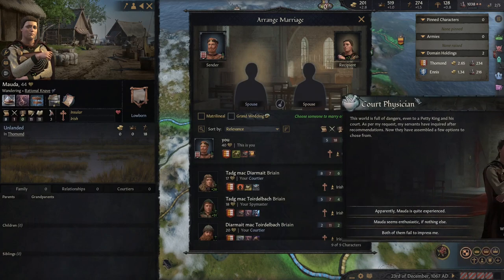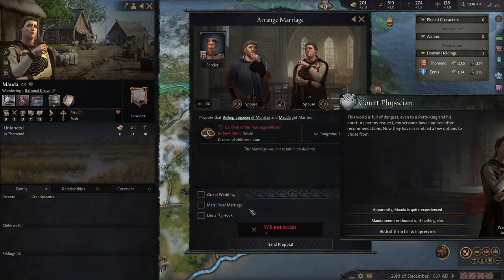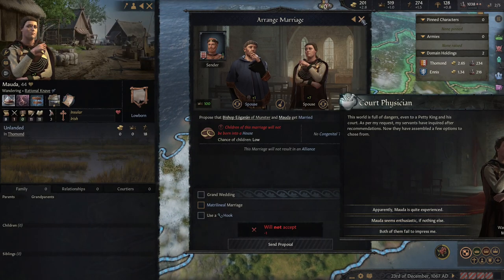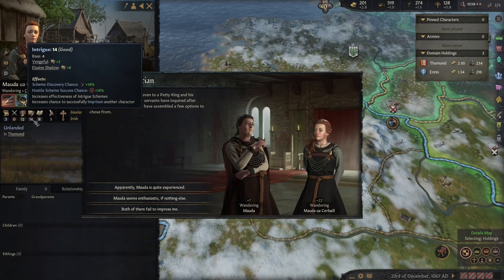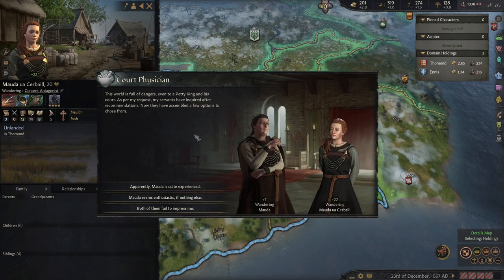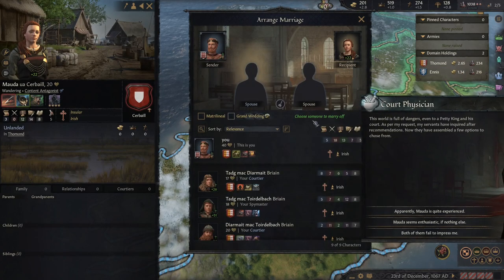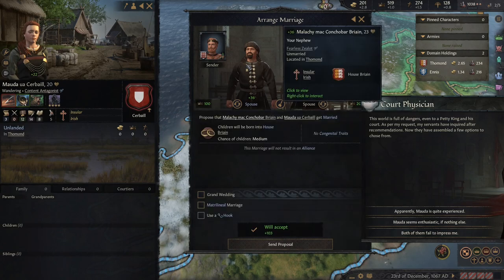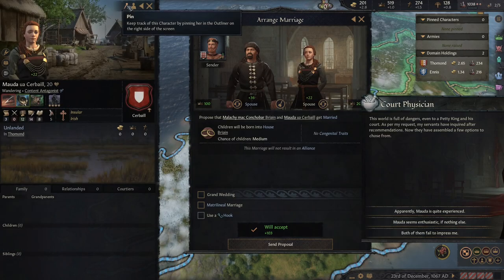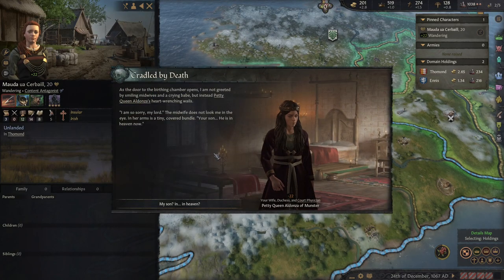She is 44. This one married the bishop — nope. She has pretty high Intrigue — she could be my Spymaster at 12. She's Stubborn, Generous, and Vengeful. She's 20 and she can marry my nephew — he's 23, that'll work. Then I can make her my Spymaster.